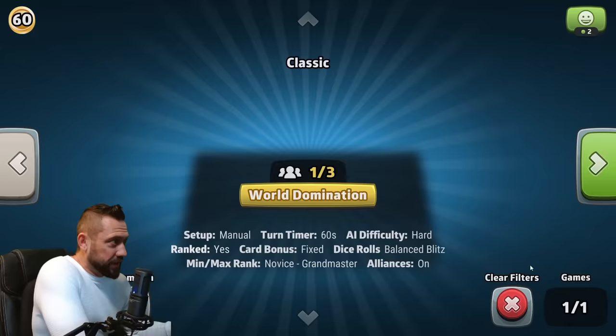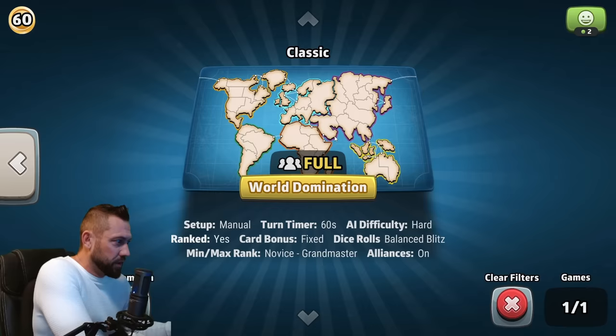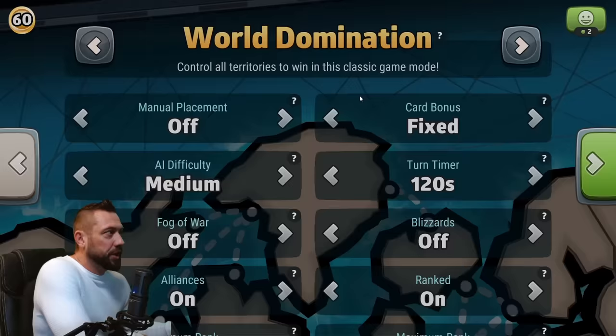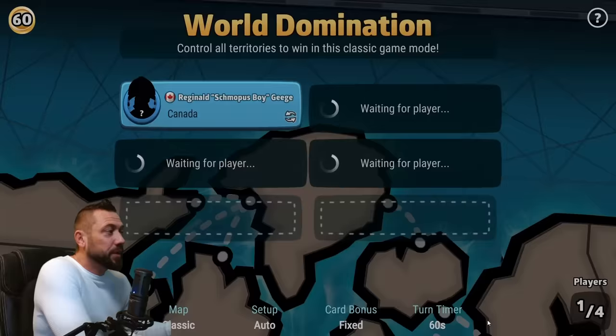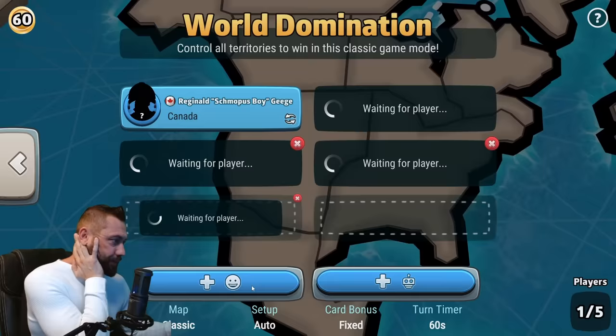It looks like there is a game available, but they want a three-player game and I don't want that because it would immediately start and fill up. So I'll create my own: auto setup, fixed cards, expert bot, 60-second turns, no fog, no blizzards, yes alliances, yes ranked, balanced splits dice, with no filtering of players so anyone can join. Once you're in the lobby, if you're the host you can add slots or delete them.